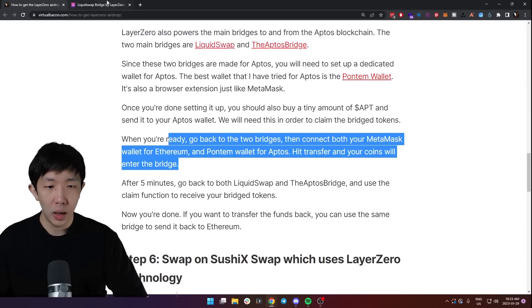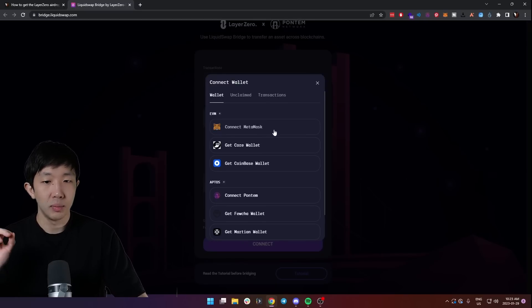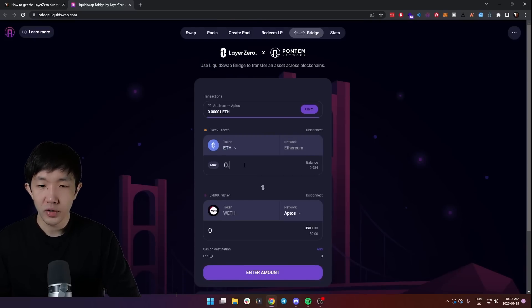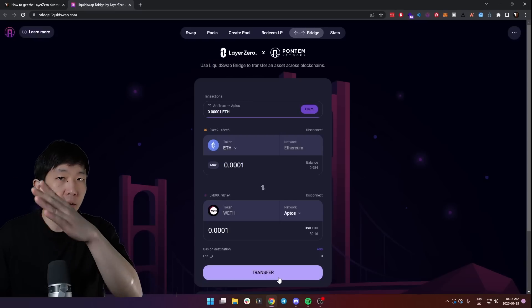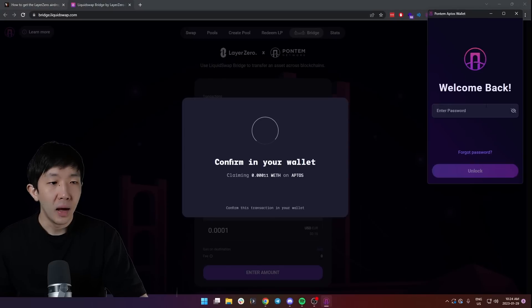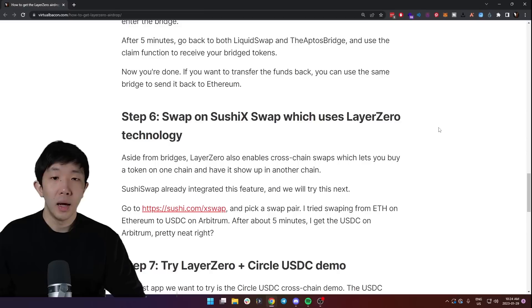When you're ready, go to the Liquid Swap website. You'll need to connect both your Aptos wallet and your Ethereum wallet — MetaMask for the Ethereum side and Pontum for the Aptos side. Then bridge any small amount of Ethereum from Ethereum to Aptos and hit transfer. Make sure to claim the tokens once they've transferred — come back after around five minutes and hit the claim button. This will open up your Aptos wallet and you'll actually receive the tokens on the Aptos side. Do this on both Liquid Swap and the Aptos Bridge.